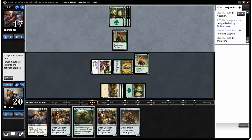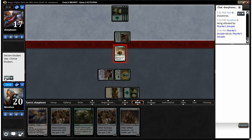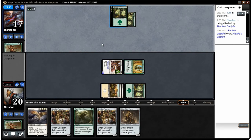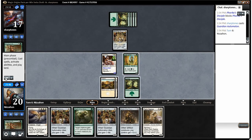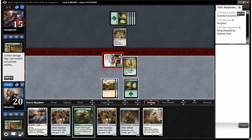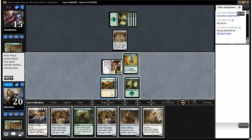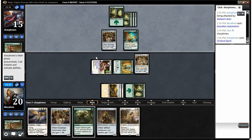We have Chief of the Foundry and both our Guardian Automatons, which is going to be pretty awful for our opponent. We'll just trade here. There's his Guardian Automaton — we have basically the same deck. We're just going to swing in the air, drop him to fifteen. We play our first Guardian Automaton; our opponent is mirroring our plays the last two turns. Then we play Chief of the Foundry, making our Guardian Automaton bigger and enabling us to swing through. Orchard Spirit — he now has a creature with evasion.